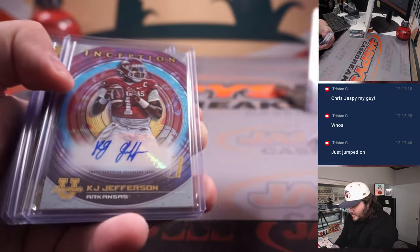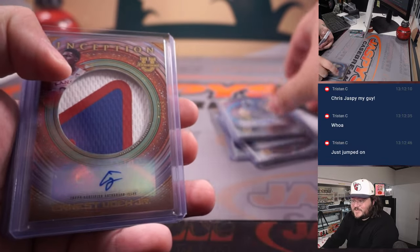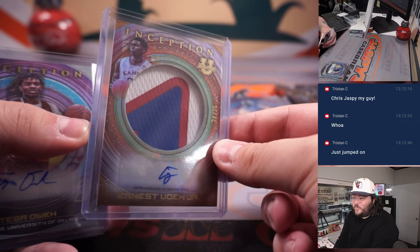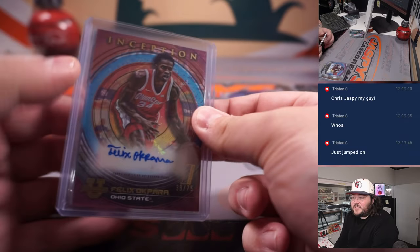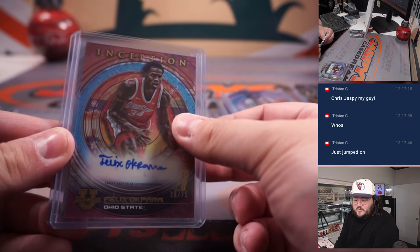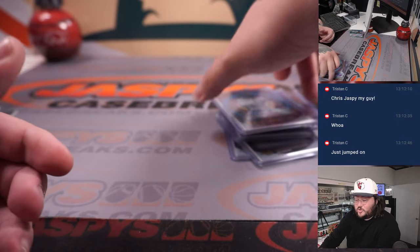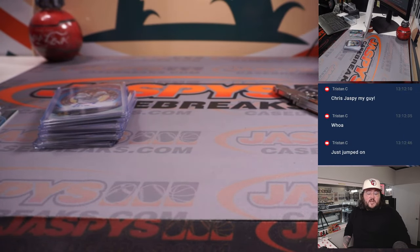Let's do the autos one more time — a little recap. Kenny McIntosh and KJ Jefferson for David. Brandon Murray for Tristan. Josh Downs for Tom. Ernest Duda Jr. — spot E plus F, jumbo patch auto — for Tristan. Otega Owe, spot N plus O, Travis. Felix Okapara, spot E and F, Tristan. And Nico Marischal, spot N plus O, Travis. Thanks again, y'all. Random letter 15 on the site right now — more Bowman University Inception, our last two breaks up on JoshsCaseBricks.com. Thanks again. Bye-bye.